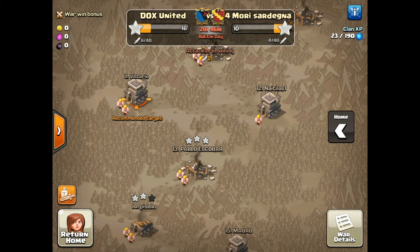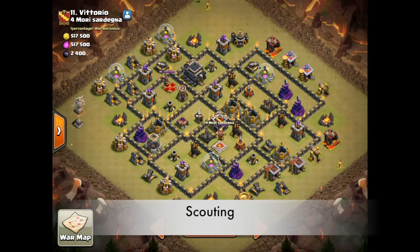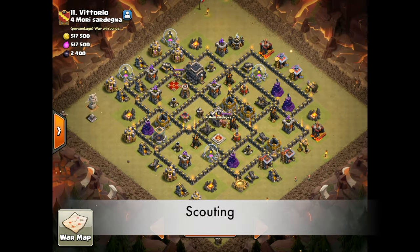For me I'm going to be hitting a Town Hall 9, so we're going to start at the top Town Hall 9 and check out the base. We're going to look for what strategies we think will work, what might not work, and we're going to make a list.